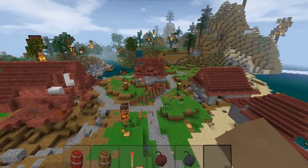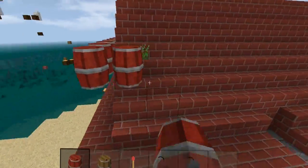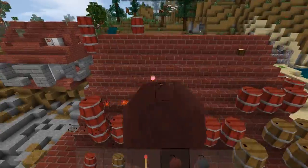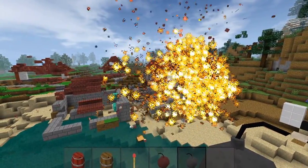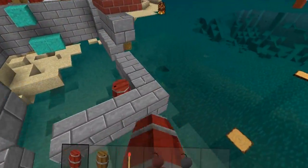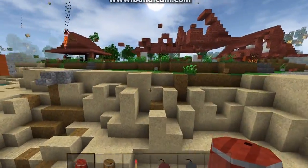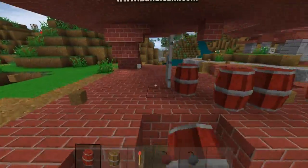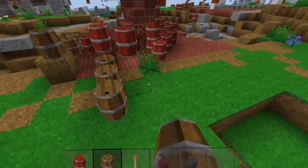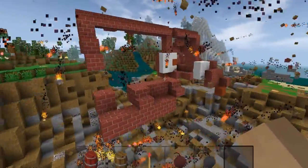Bricks are actually quite resistant. Look — kegs actually destroy water. That's so unrealistic. And the water doesn't even regenerate itself like in Minecraft. That's really unrealistic. These are the only remaining blocks.